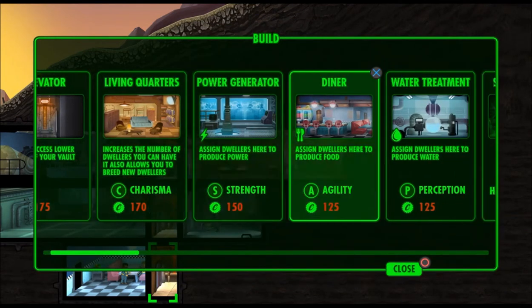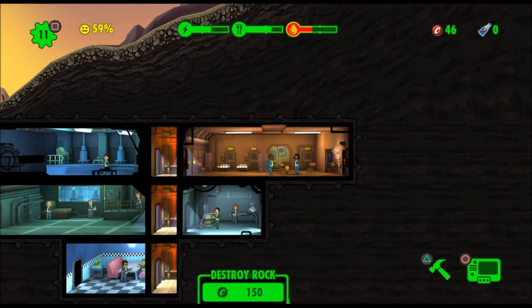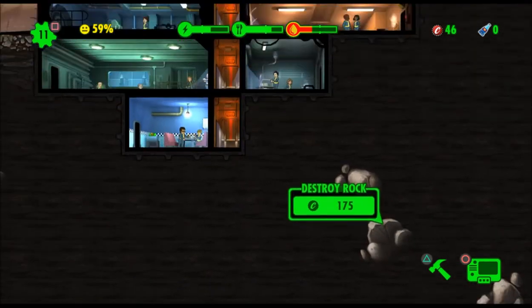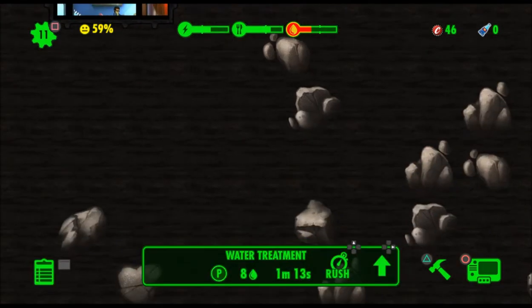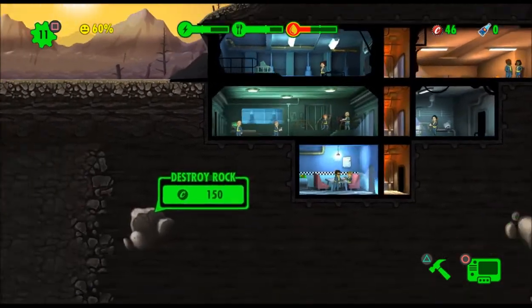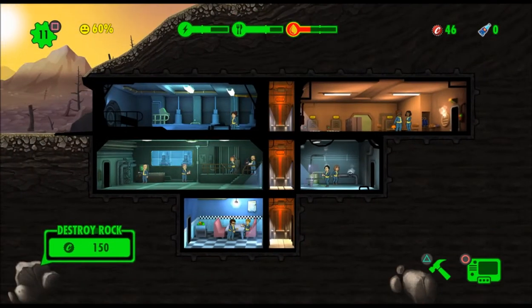Let's build another water room, but we don't have enough caps — flipping hell, that sucks. We're kind of stuck. I don't really like the interface all that much. It's like playing on BlueStacks again — BlueStacks was a pain in the ass to play this on an emulator. I'm not exactly thrilled with the way it's laid out.